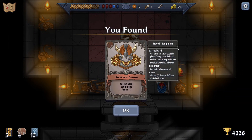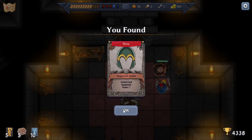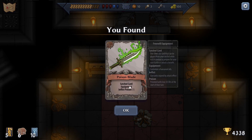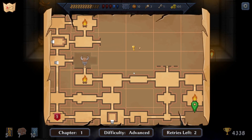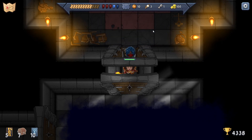Can we get more stuff? Satchel armor one, and satchel equipment - inflict poison one. We've got five cards still in our deck.